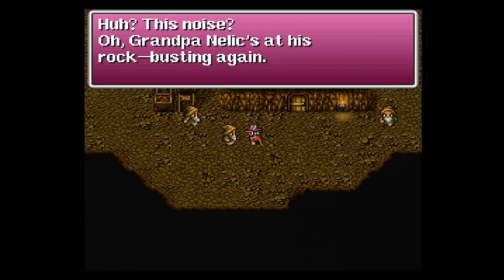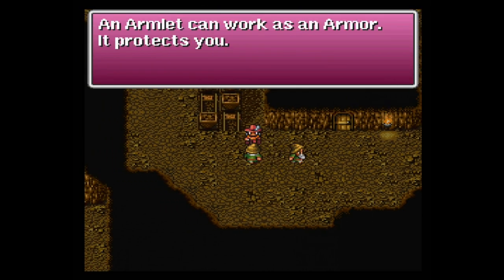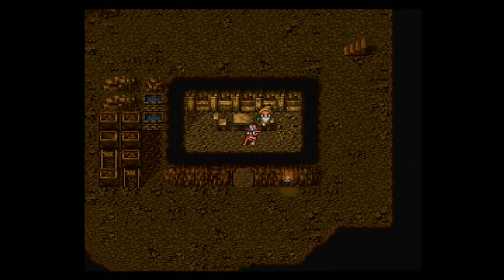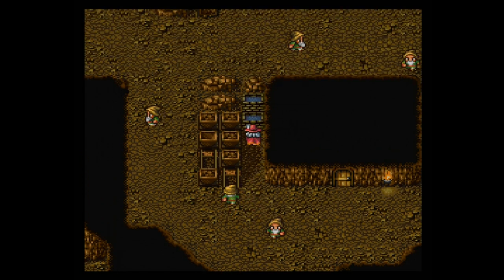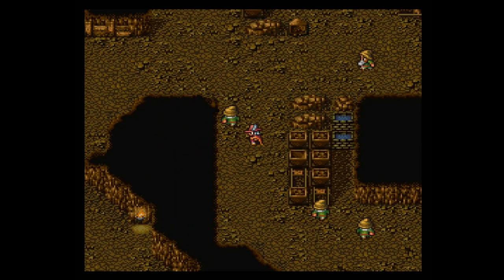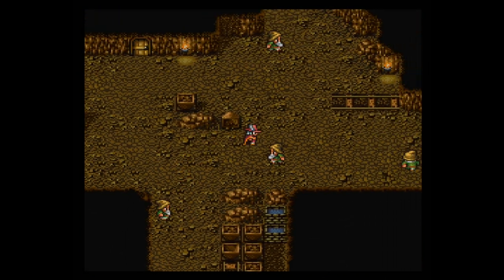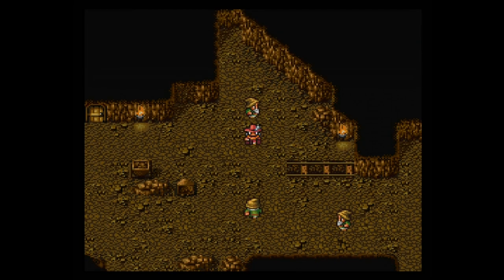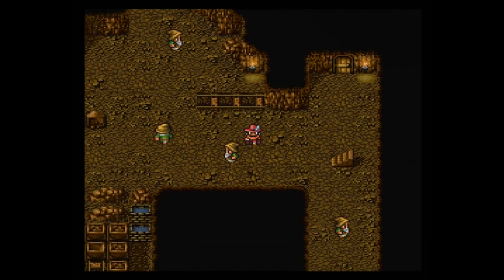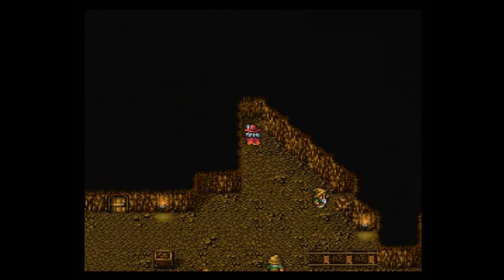Grandpa Nelix is at his rock busting again. One dwarf explains that an armlet can work as armor to protect you — good to know. These little gnomes or dwarves — whatever they prefer to be called — are sharing a lot of the same information. One mentions the crystal eye, another references the same thing. I think the one in that little door had made the other comment. Well, that's okay if they want to recycle information.